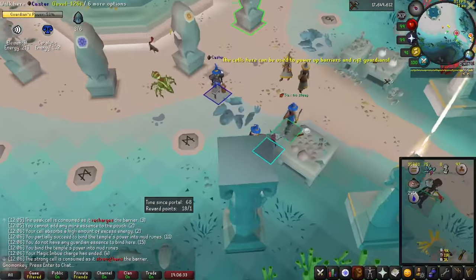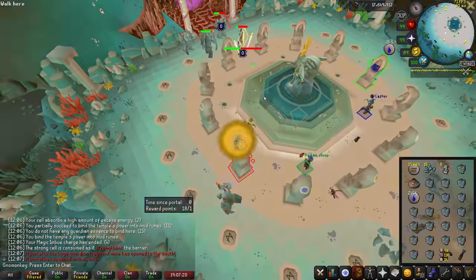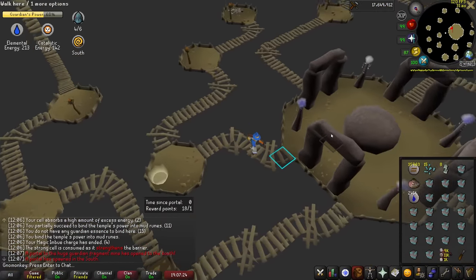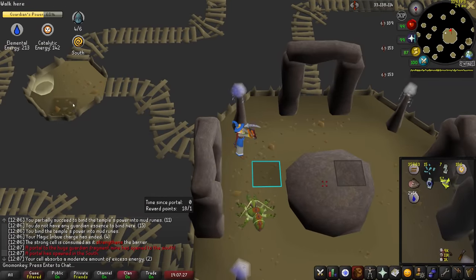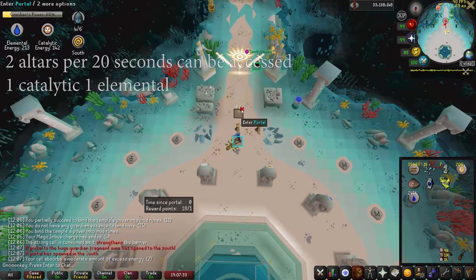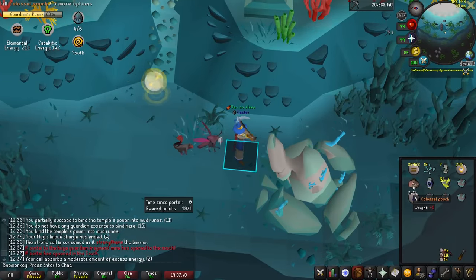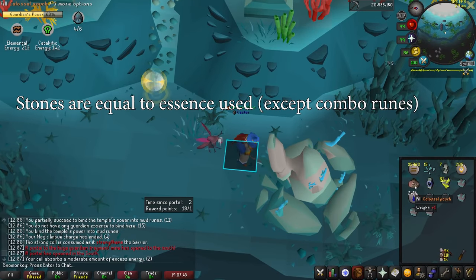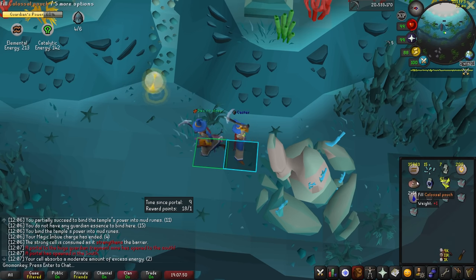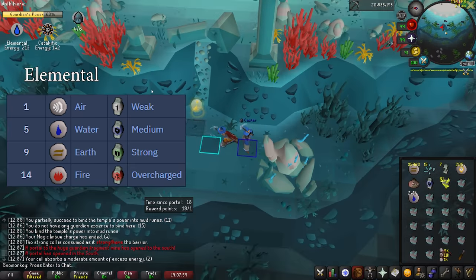Fragments can be taken to the workbench in the southwest to create guardian essence — you'll be spending a majority of games here. After crafting a full inventory of essence, you can take it to one of the runecrafting totems to make runes. There are 12 central runecrafting totems which take you to their respective actual runecrafting altar. Two of these totems are lit up every 20 seconds, allowing access, and these always include an elemental and catalytic altar respectively. Crafting essence at any altar gives runes and a base amount of either catalytic or elemental stones, as well as charging an uncharged cell into a powered cell related to the tier of altar used. Stones charge the main guardian; cells are used to create guardians or charge shields.